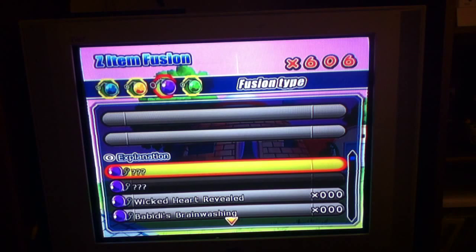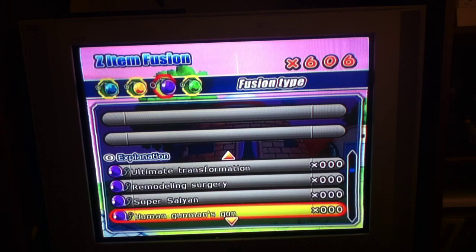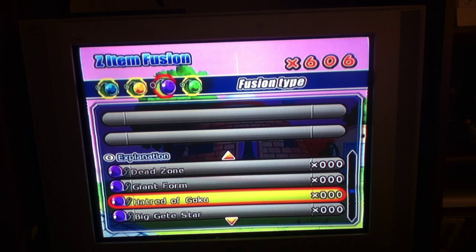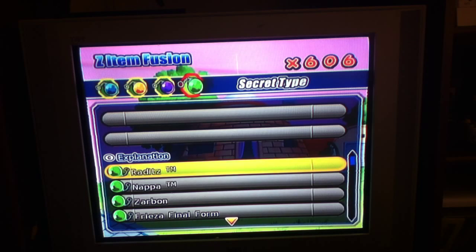Go to the purple fusion type and find Hatred of Goku. You pick Hatred of Goku — since I already did the fusion types I'm not able to pick it. So you pick Hatred of Goku, then you go to Son of Paragus. Since I already did it, like I said, you pick those two and then you fuse them.